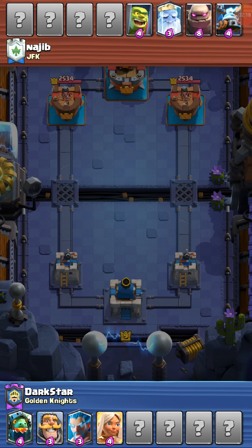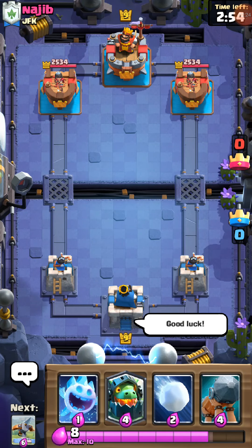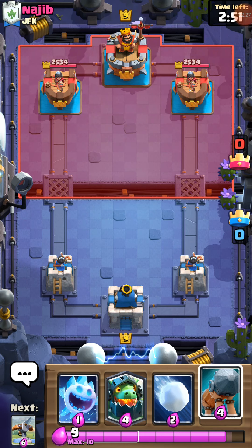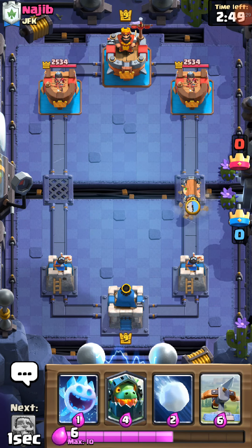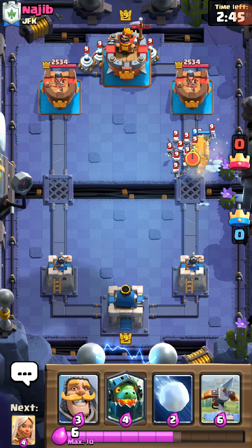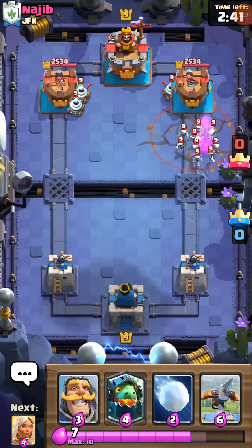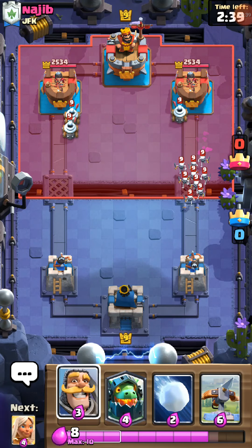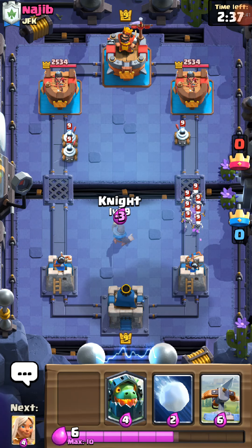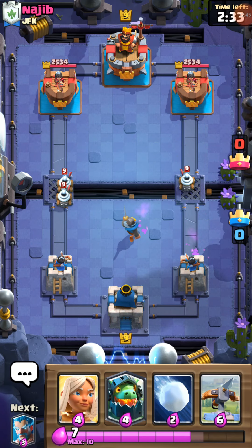How does the Inferno Dragon interact with the Electro Giant? Does as soon as it does damage, it'll get zapped? Okay, that's not a good thing — I hope I get the Electro Giant. That means he has it. For this to be bad, I shouldn't have taken that card.